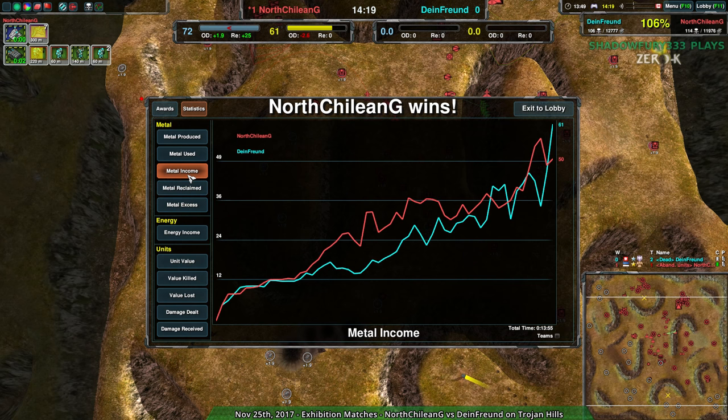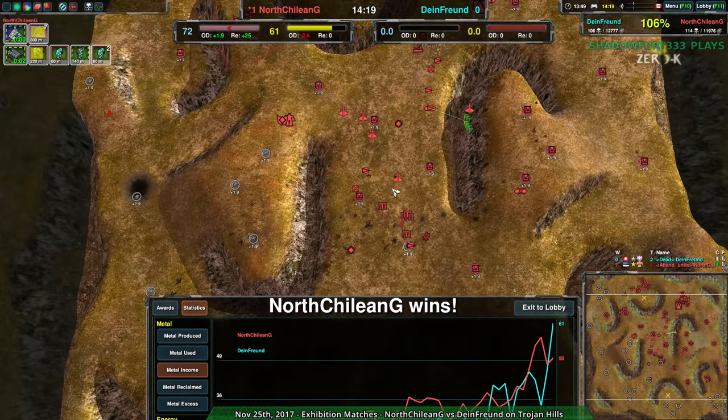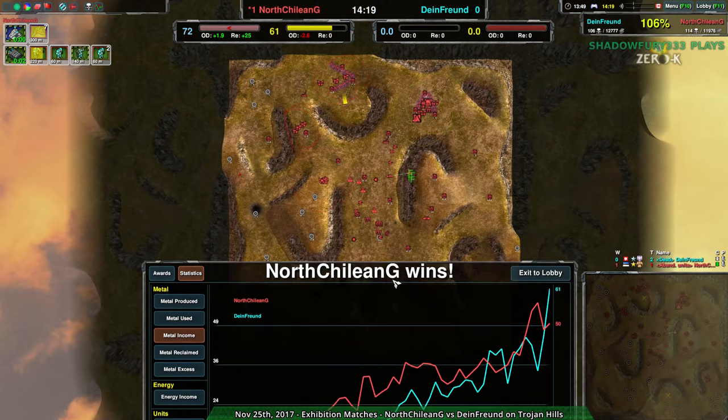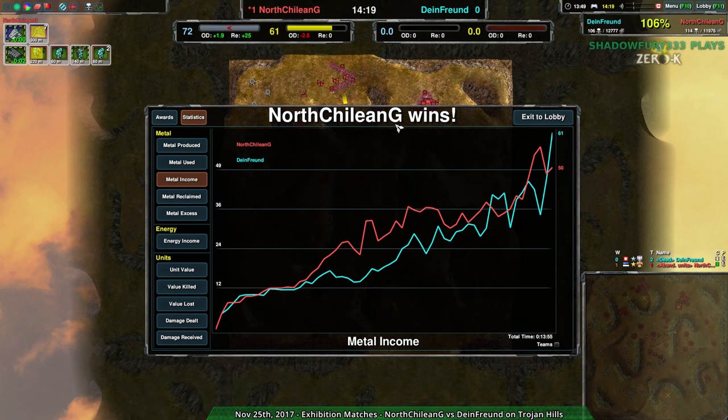So yeah, that basically explains what happened. North Chilean G got an early economic advantage and held on to it. Dimefront didn't quite manage to ever equalize that advantage, and ultimately when they had the chance to, there wasn't enough energy and build power to take full advantage of the reclaim. Good effort, nicely done by both players — nicely done defense by Dimefront. Ultimately the siege broke them, but that's what happens when you have an early economic advantage that isn't answered. It gradually becomes a win. Thank you for watching, and until next time, have a good night.